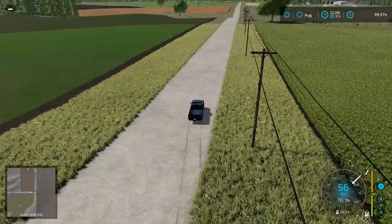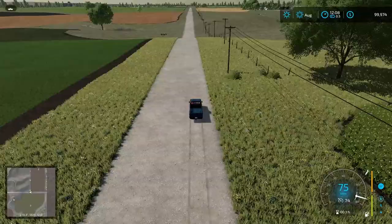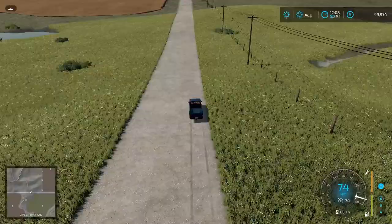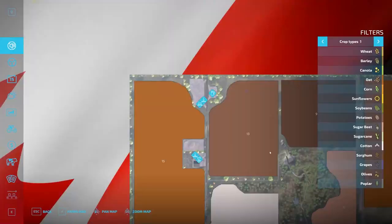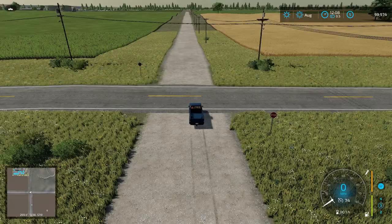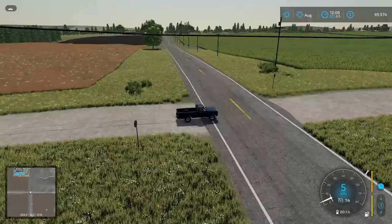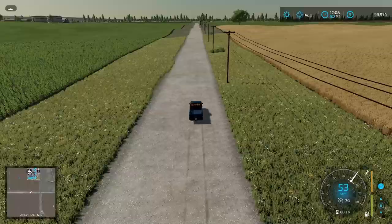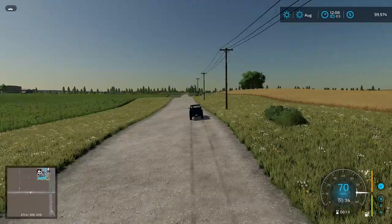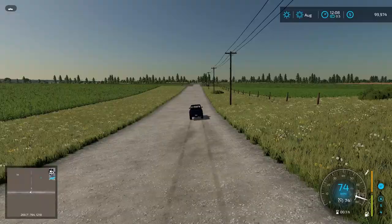I wish they had roads instead of just this painted texture, but the nice thing about the painted texture is you can buy this land and paint it whatever you want — you literally could just remove this road. I do hope this comes to console. These roads are a little wild, but my truck's doing pretty good going 75 over them. There's not any crazy bumps, which is kind of nice.